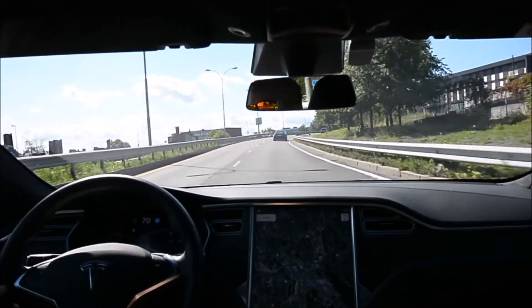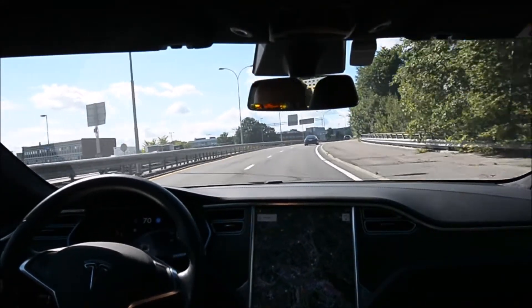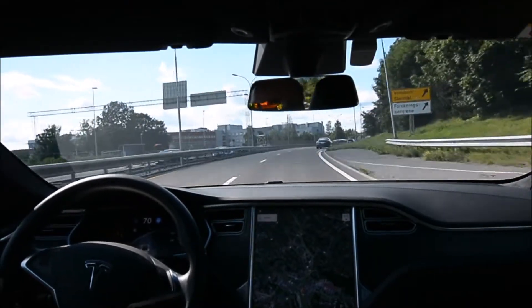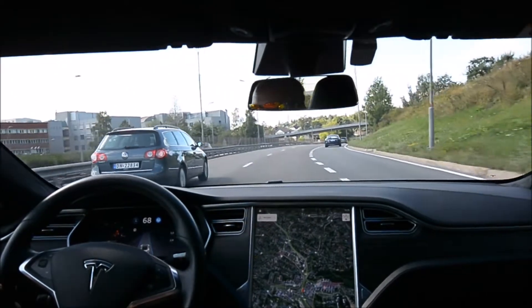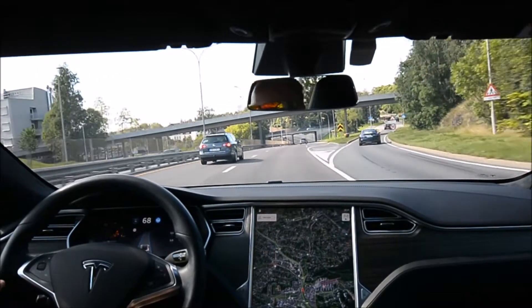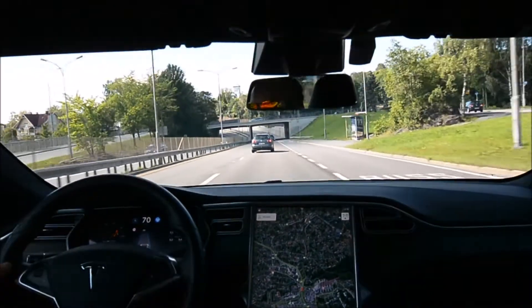Usually in these bends here the car starts to decelerate and has these phantom decelerations, at least at 80. And there we had one — the second one. You can see it in the energy meter when it turns from orange to green.